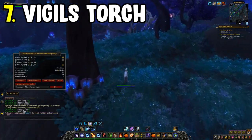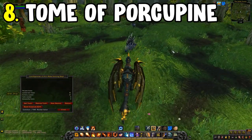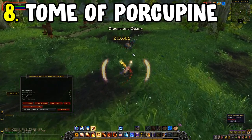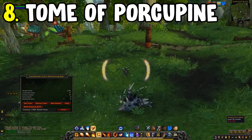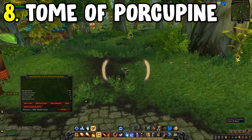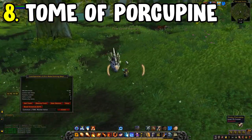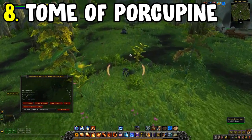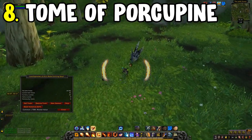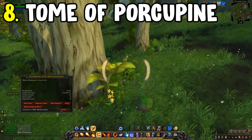Number eight is a mage-specific farm — the Tome of Polymorph: Porcupine. This is located within the Jade Forest. Kill the smoky porcupines with your mage and you have a chance to get the Tome of Polymorph: Porcupine, which teaches a mage to turn something into a porcupine when they use Polymorph. It's a pretty cool effect and sells for a hefty chunk of gold.